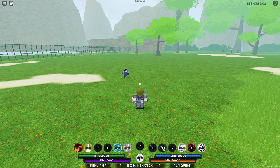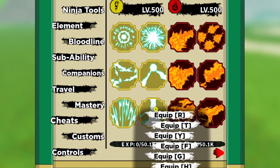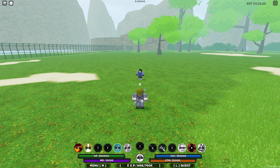Another combo variation is: you will also use Kirin, the last move from Lightning, instantly after using the second move from Ashen Storm. So instead of Shuriken Rush, we will use the Lightning move.